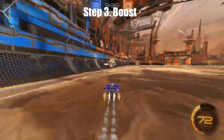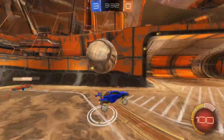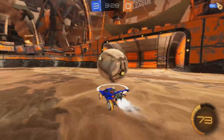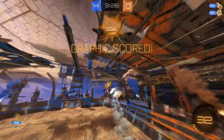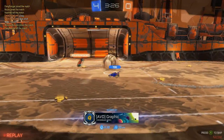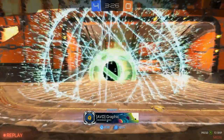Step 3: Boost. One of the hardest parts of 1v2ing is the amount of boost that your opponents can freely steal from your corners. You most likely won't get to pick up much big boost and will have to settle for small pads. Take advantage of small boost pad respawn timers, as they respawn about every 4 seconds — they're going to be your only source of boost for the entire game.